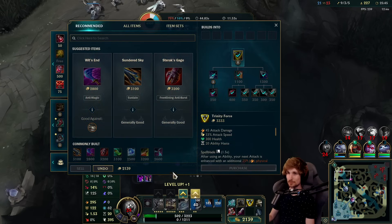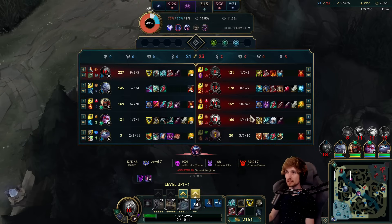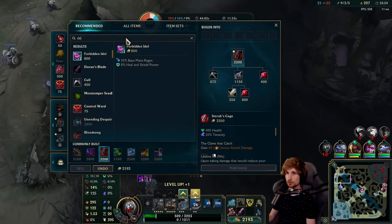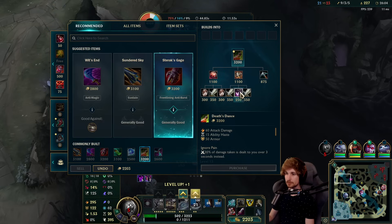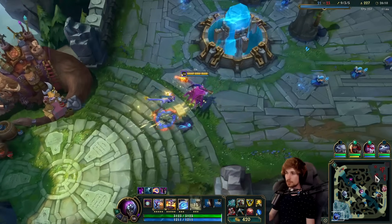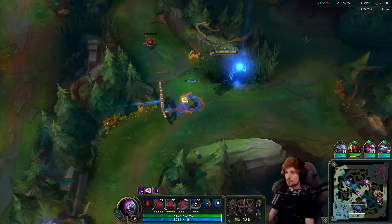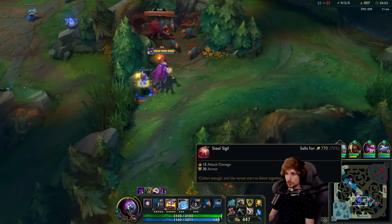Let's go — we're going to have a blast now. These guys are all full AD with no AP on their team, so typically I would go Sterak's Gage, which is super OP this game, but we are going for Death's Dance — this is the best item we can buy. Literally there's nothing better than this. We are completely unkillable right now — at least once we complete it.